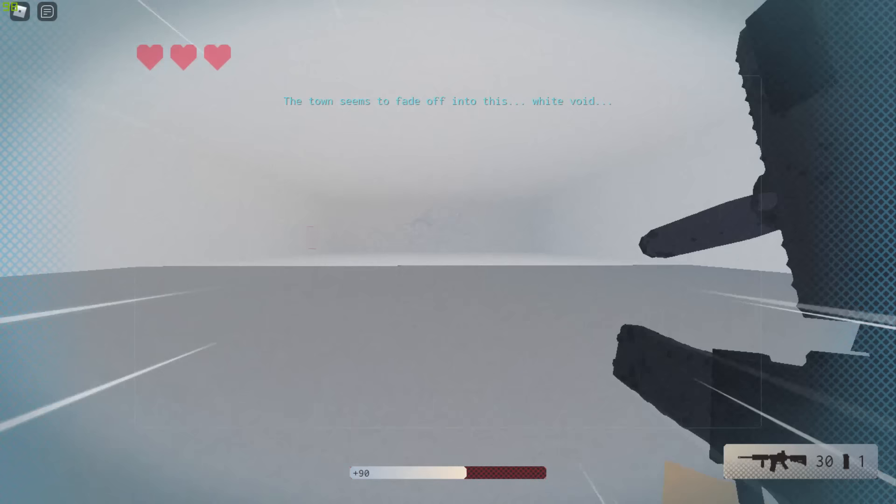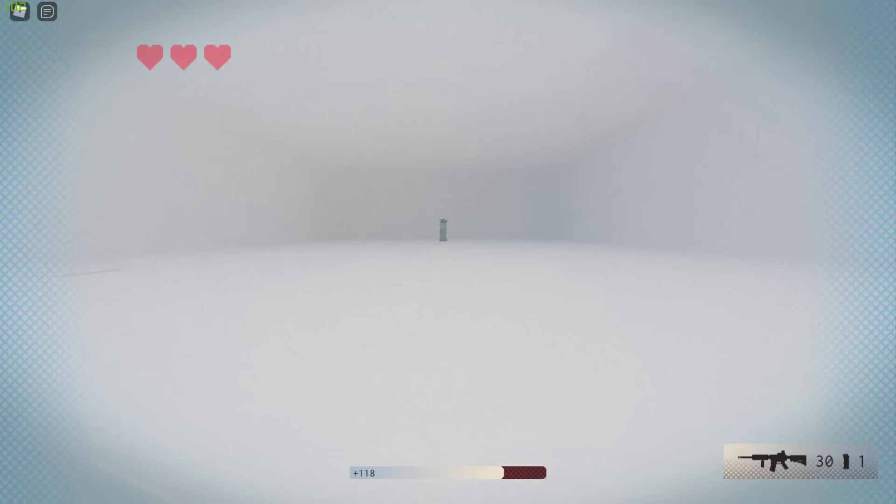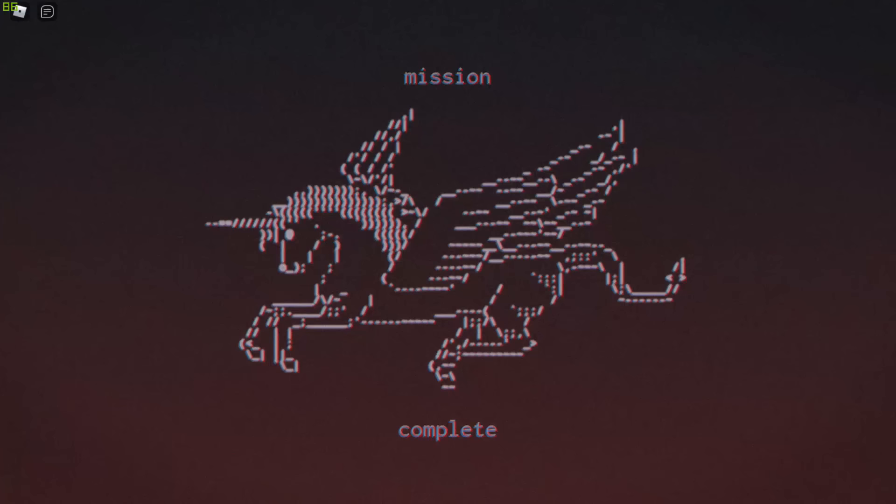When you get to the end of the city, you'll see V come up again — run over to it. Everything starts to go white and the city fades into the distance. Run forward until you see the unicorn diagram on the wall. When you see it, you'll fall through the floor and go into a secret room where you'll find the 1x1x1x1 teapot on its own stand. Run up to it, fall through the floor again, and it says 'Complete.'